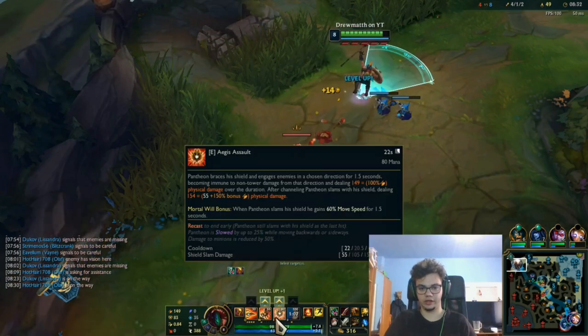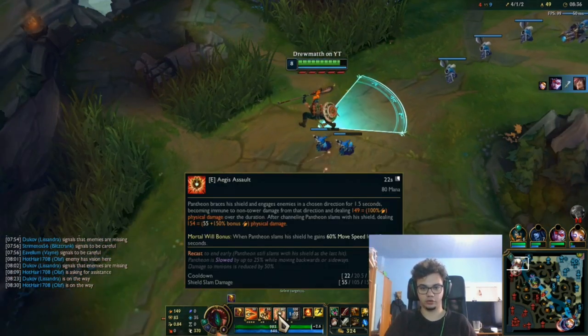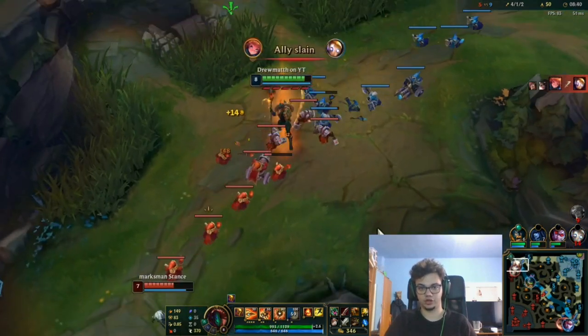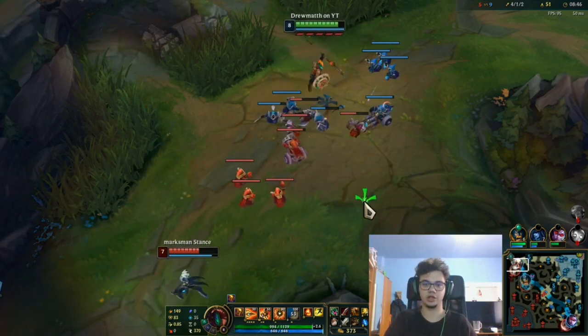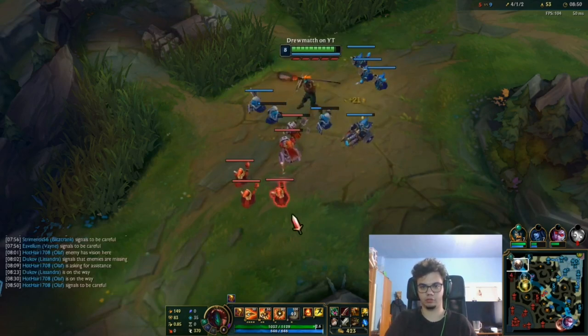Your E makes you invulnerable. If your bar is fully stacked, you block for more seconds and gain movement speed when you stop it. It has two parts: press E once, then press E again — the second part deals a burst of damage and gives you movement speed. The first part deals damage over time.